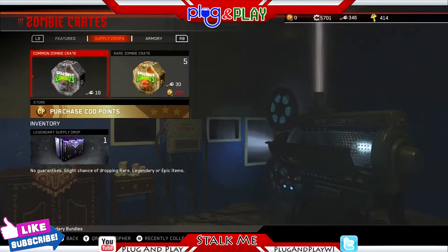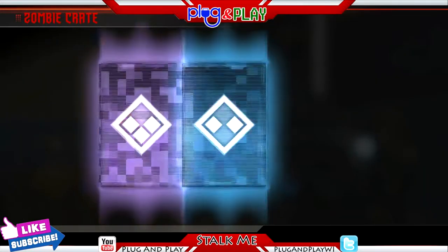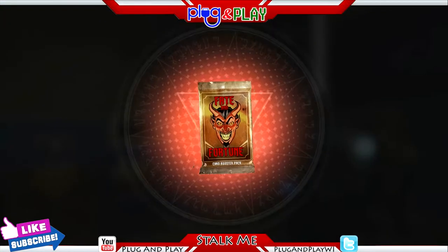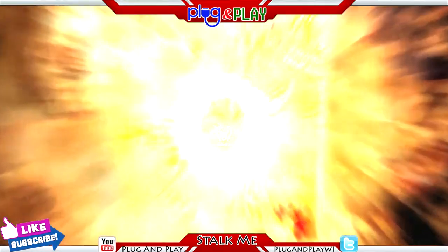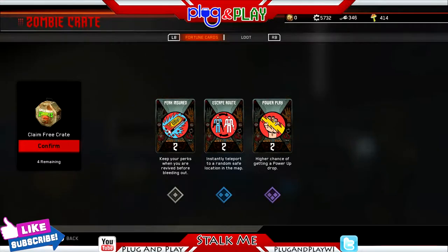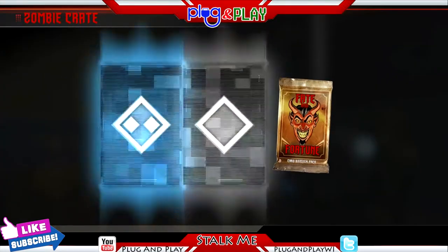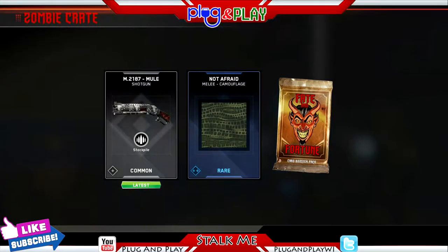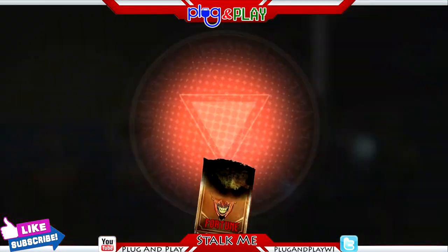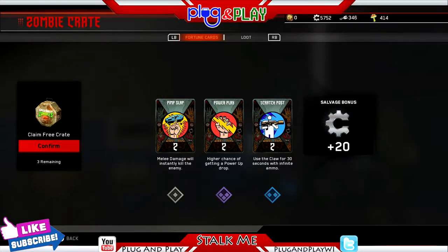Without further ado, let's go ahead and pop two of these just so we can get a feel for what they are. Opening these bad boys up — I'm really hoping for some coupon clippers. If you watch my other zombie crate videos, you know I'm a sucker for those. I love to get that katana right off the bat. Round two — let's go ahead, cross our fingers, pack number two. Power play — that's always good. I've never used Pimp Slap; I got a ton of them, not a big fan. Scratch Post is good if you're planning on fighting the Rat King.